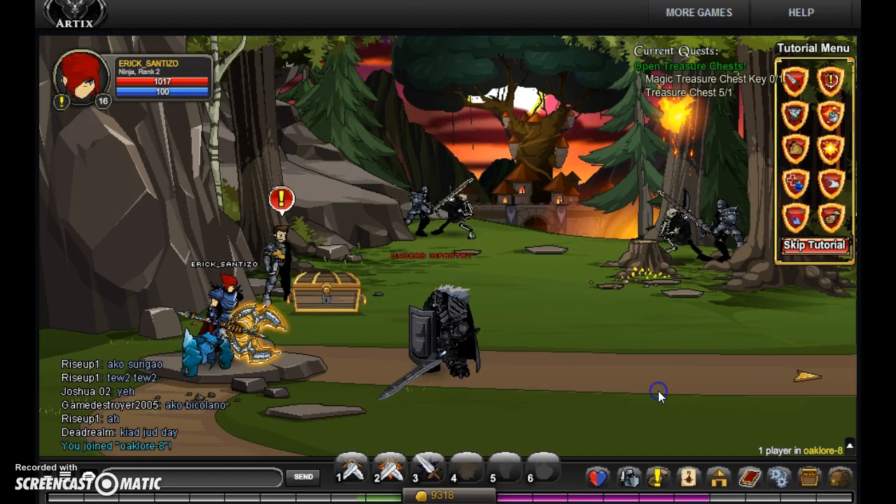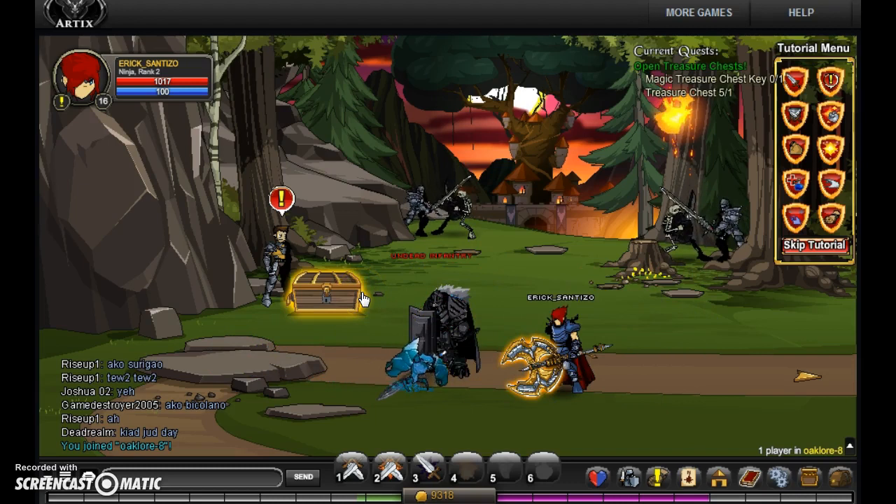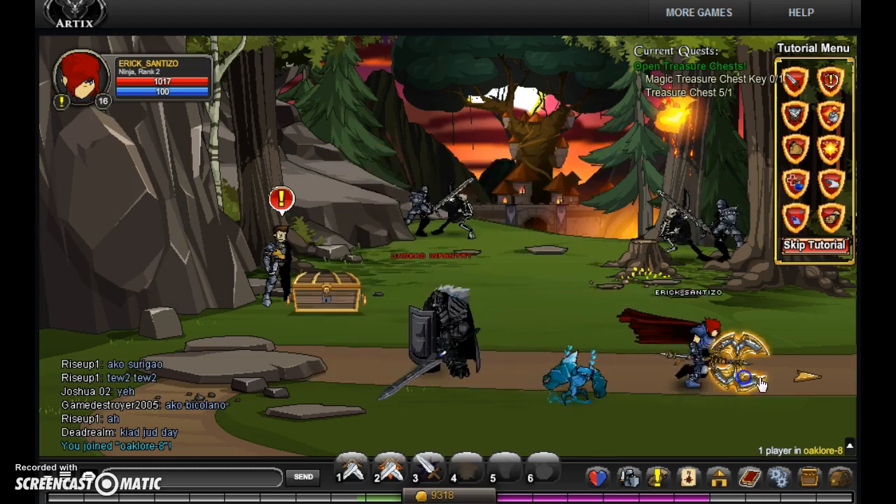As you can see, I'm in the development area. There's a treasure chest popup — 'Get 20 free Adventure Coins when you confirm your email address.' Don't worry about that; just dismiss it and move on.